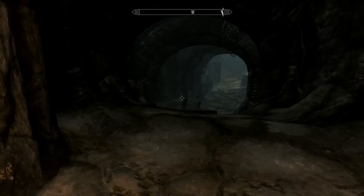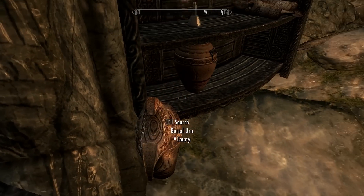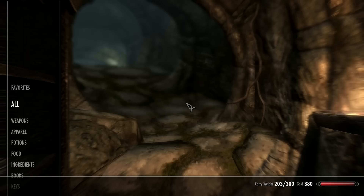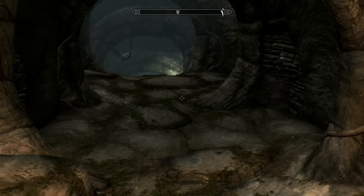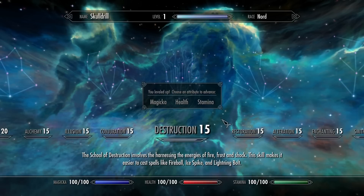Fuck your disgusting meat — I'm picking it up anyway. What do we have? Let's pick that up. I'm taking that. How much crap can I carry? 300. I can upgrade something. Level up! When your level increases you must choose to increase your health, magicka, or stamina. You can also select a new perk at this time, or save it for later. Available perks are highlighted in each constellation. What should I upgrade? Everything is at 100 right now.